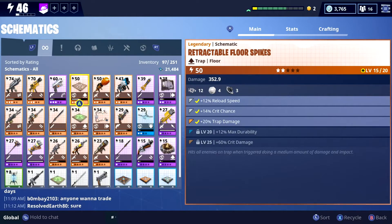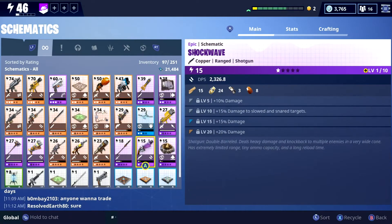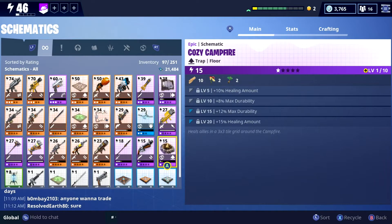I'm working on my retractable floor spikes — they cost a bit more but they're definitely worth it, especially at level 25 being a plus 60 crit damage. It's definitely going to be worth it 100%. So let's go on over to the Cozy Campfire and have a look — let's upgrade it.